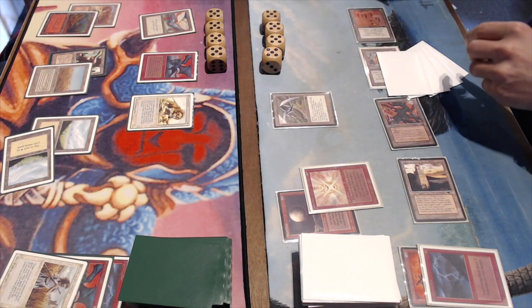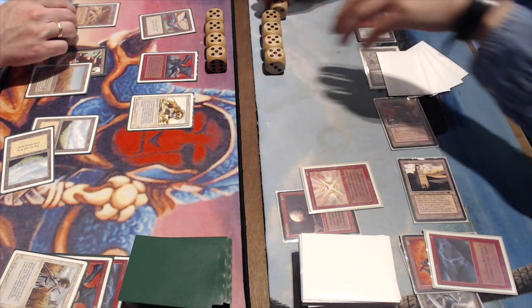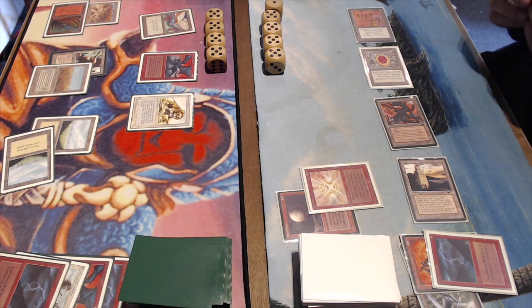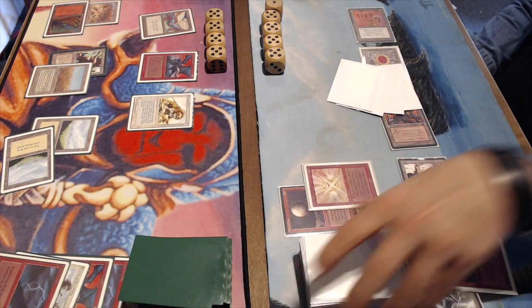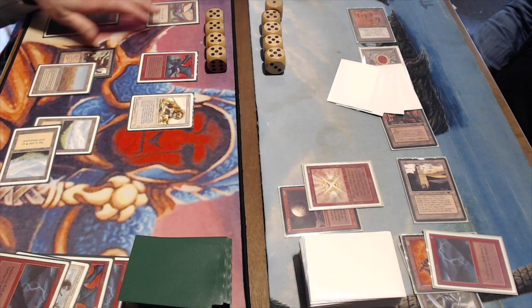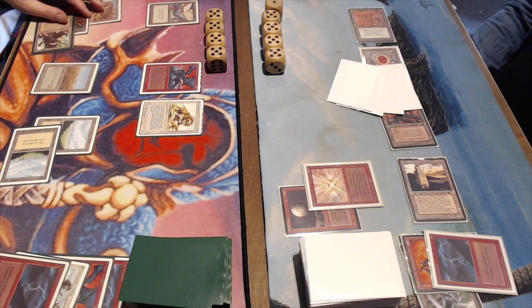My opponent casts Swords to Plowshares on the Avian. That means I gain four life, going up to 24, but he'll probably attack. Then he bolts me directly — not a great sign. I wonder if he has a Wheel of Fortune. He passes without wheeling. I was really hoping for Triskelion because my opponent had no red mana open to pump the Gargoyle's toughness. Instead I found the Avian and it got Swords to Plowshared.